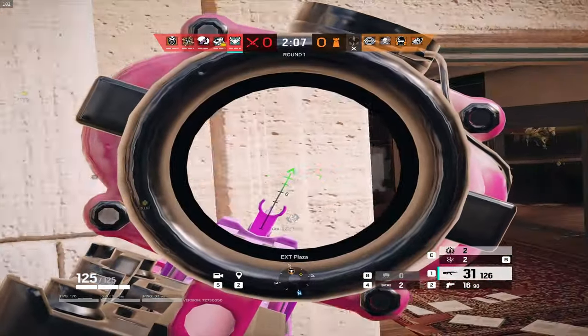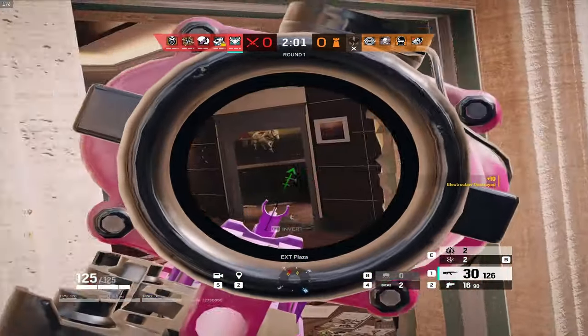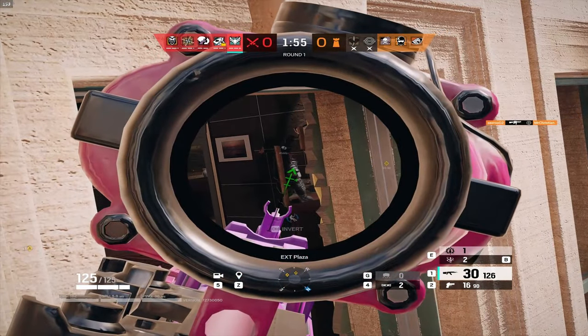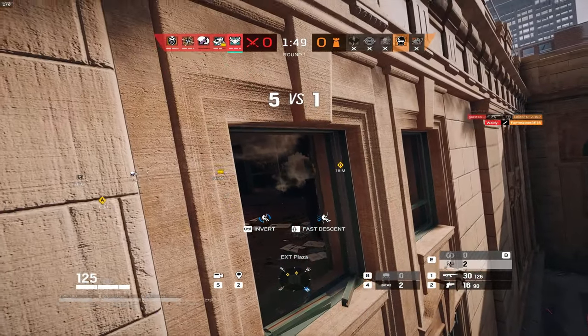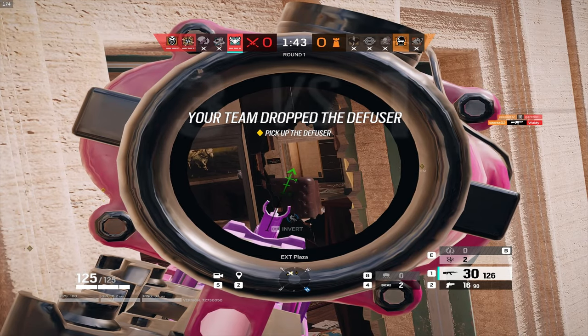First up we have Sentry, and the best combo for secondary gadgets on Sentry would be the C4 and impact grenade. The reason you want to run this is to counter shield operators, since shields are so strong this new season and explosives are the best way to counter them. For Smoke, you should 100% attempt to learn the SMG-11's recoil, as at any range beyond close range you'll be using the SMG-11 over the shotgun, and it's one of the most powerful weapons in the game.